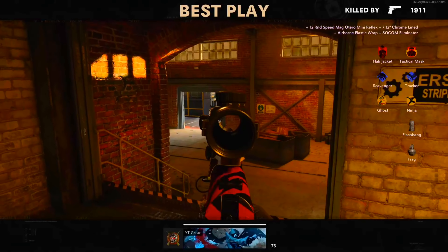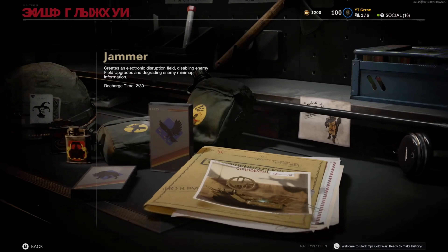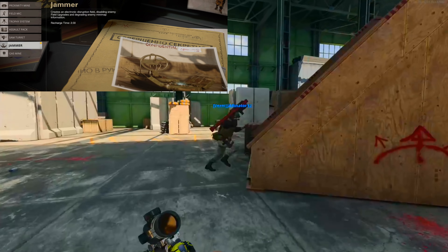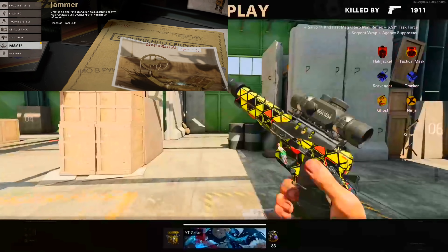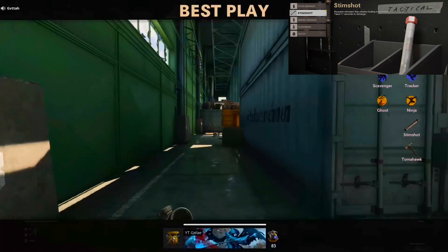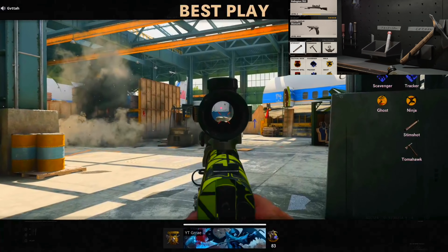Now for the best equipment to use: first, the field upgrade jammer helps a lot when you are controlling an area. If the enemy team gets a UAV and goes into your spot, they won't be able to see you on their minimap. For the lethal and tactical, this can be whatever you want — I use stim, but for some challenges you may need stuns.